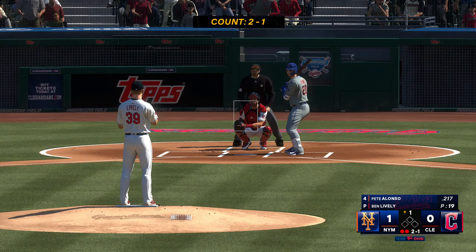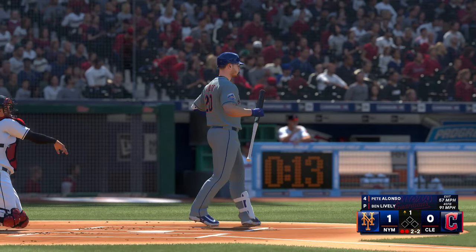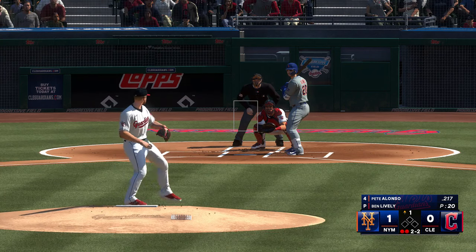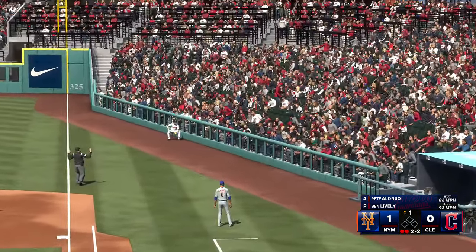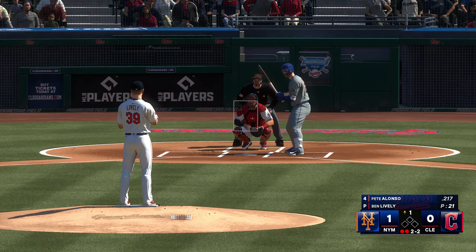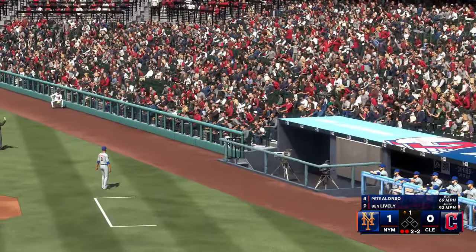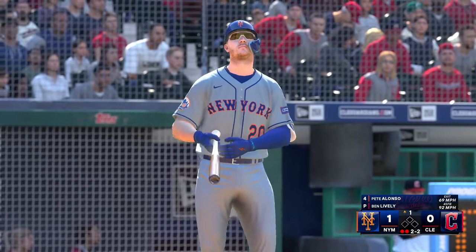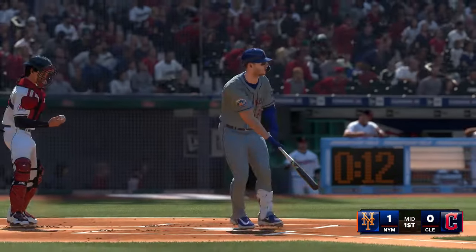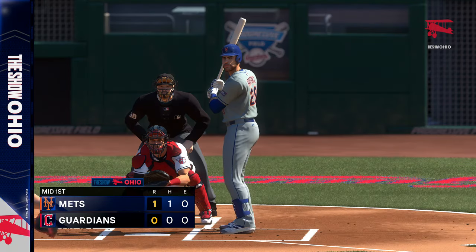Bases empty with two away. Here's Pete Alonso. Two outs, and a foul ball, he stays alive. Still two and two after the foul ball. Two down, bases empty, but one run across, and we're just getting started here in the top of the first. Swings and misses, couldn't catch up to the heater. The Mets do pick up a run on this solo blast. It's now 1-0.